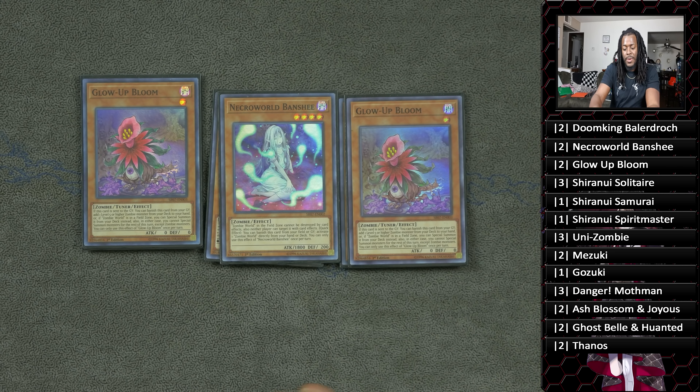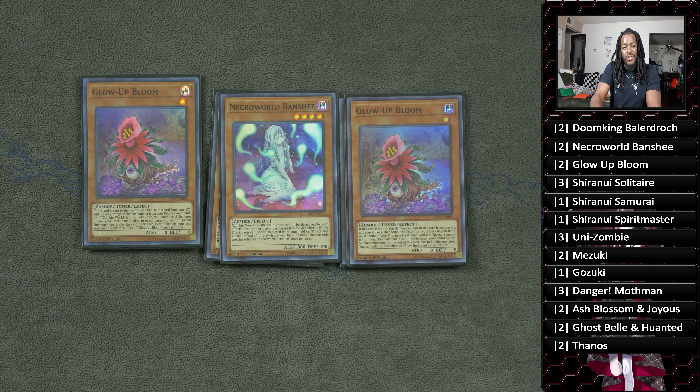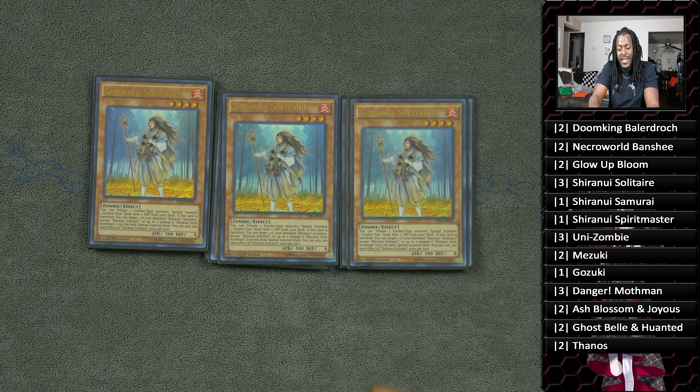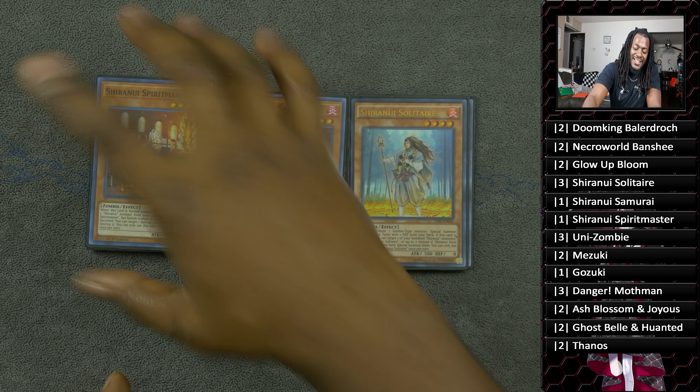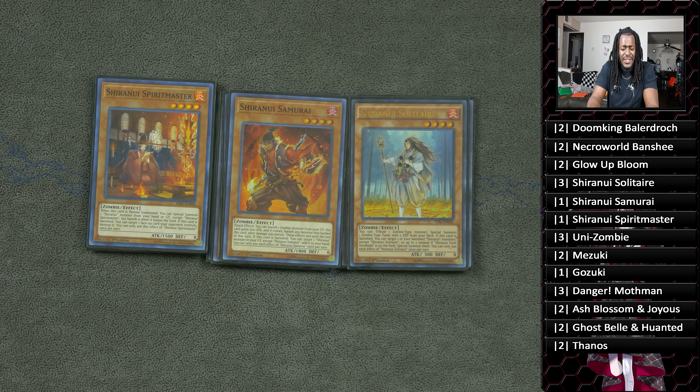Three copies of Shiranui Solitaire — actually, let's rewind a bit. Regarding Banshee and Glow-Up Bloom, one would think three copies of every card is a great idea, and on paper it's smart, until you realize that while these cards are very powerful, you don't want them sitting in your hand doing nothing. The two-two ratio felt best, even without the venture strategy from my previous Zombie deck profile, mainly because we have so many ways to get them into the graveyard. Shiranui Solitaire: tributing him allows you to special summon a Shiranui Zombie monster to your side of the field, and when he's banished, you can special summon one of your Shiranui monsters back.